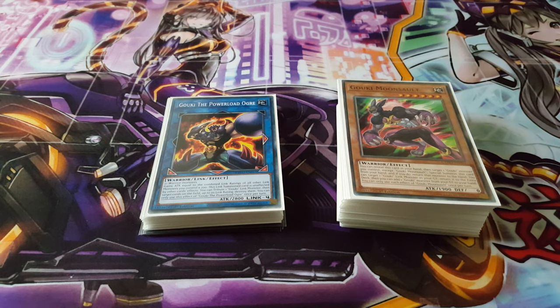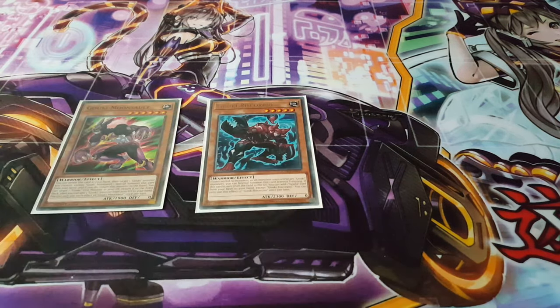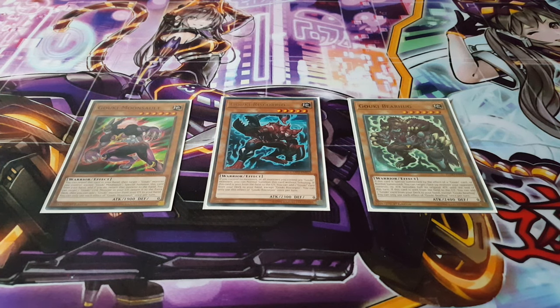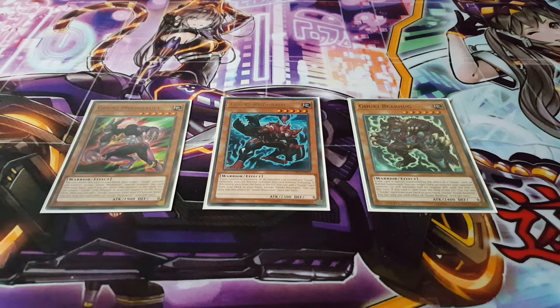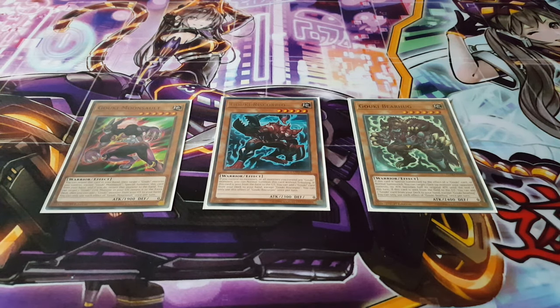Without further ado, here's my particular take on it. Starting with our highest level monsters: we have Goki Moonsault, Goki Rye Scorpio, and Goki Bear Hug. I'm only playing one copy of each. Many of you might already know that Rye Scorpio is a crucial card — it can summon itself so easily as long as you have no monsters or everything is Gokis. Playing it at one is all you really need.